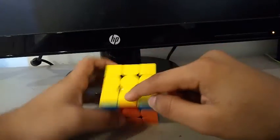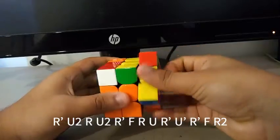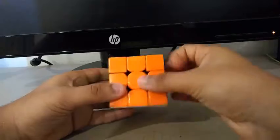So I got the R/V perm. I executed my R/V perm algorithm. Then AUF, a U2.